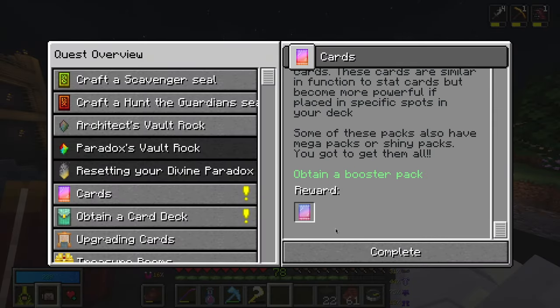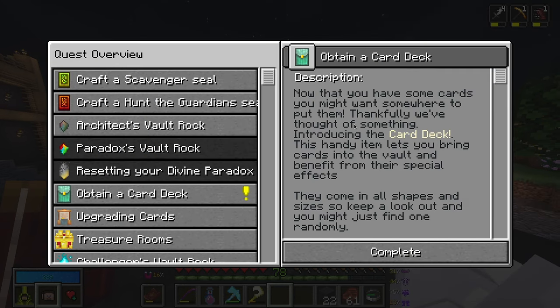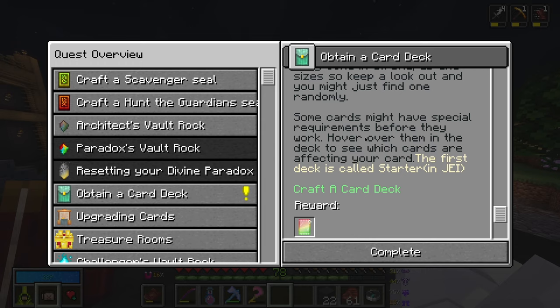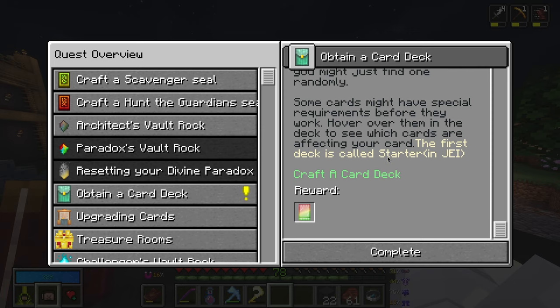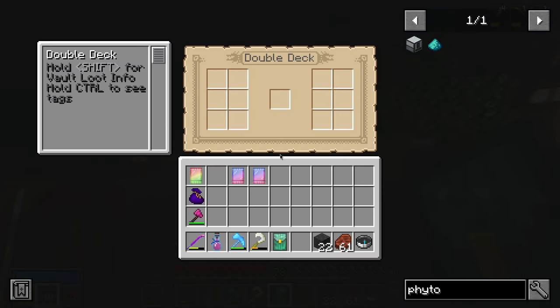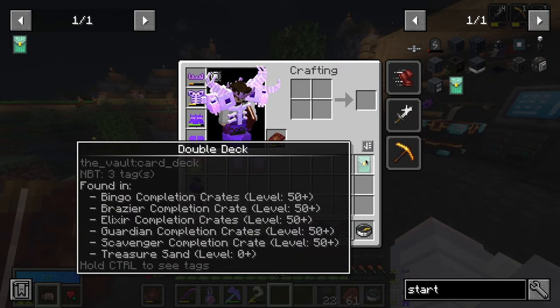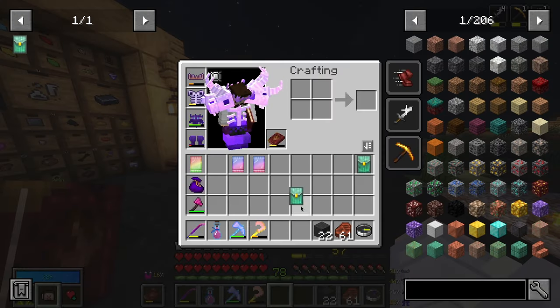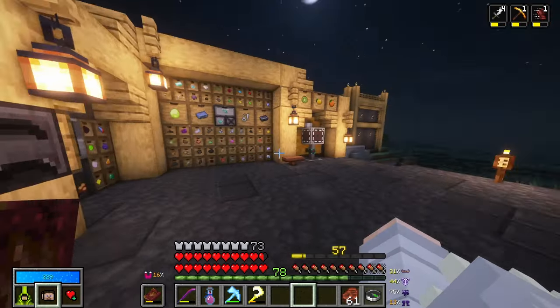We read all this - obtain a booster pack, which we did. So we now have two booster packs. Obtain a card deck - now that you have some cards, you might want somewhere to put them. We haven't opened them yet - we're opening them soon. Thankfully, introducing the card deck! This handy item lets you bring cards into the vault and benefit from the special effects. They come in all shapes and sizes, so keep a lookout and you might just find one randomly. Some cards might have special requirements before they work - hover over them in the deck to see which cards are affecting your card. The first deck is called Starter in GEI - craft a card deck, which we already did, and we got a mixed booster pack. So this is our double deck.